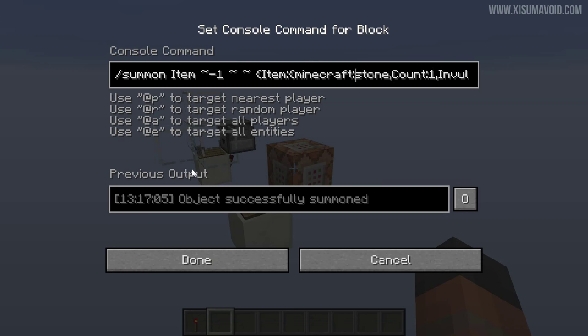Moving on to the command block — this works on the same principle. The command, which will be in the description, summons an item on top of the pressure plate, similar to the dropper shooting it out. The item can be anything, but I've set it to stone with a count of one. This item is also set to invulnerable, meaning nothing can destroy it, and you can also make it so the player can never pick it up.